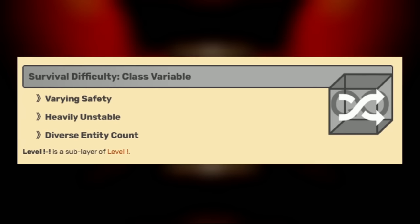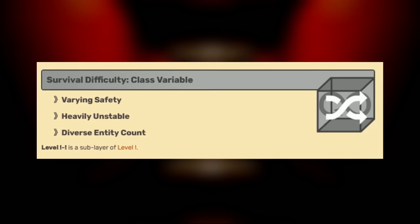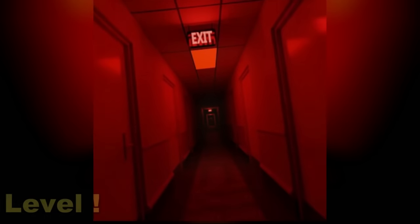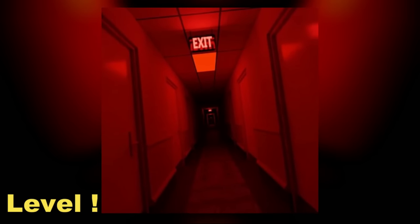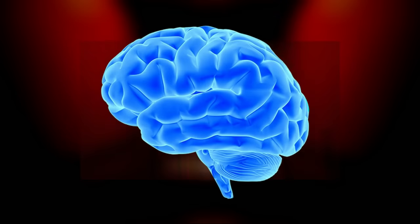This level is classified as a class variable difficulty, meaning its safety and stability changes depending on where you go inside the level. According to the fandom, this level is actually a sublevel of the original Level Exclamation Mark, which is a terribly scary level where you spawn in and have to run instantly away from a huge horde of entities. At first glance, the first part of this sublevel looks like the normal level — it's a long hallway basked in red lighting, with an entity horde chasing you and your sanity dropping.